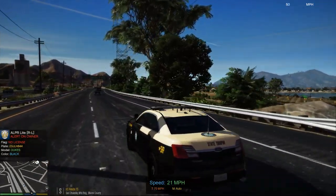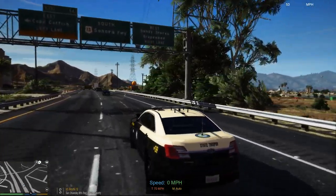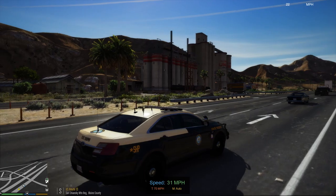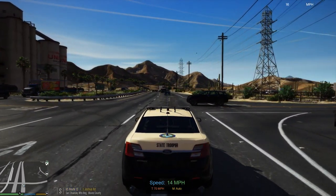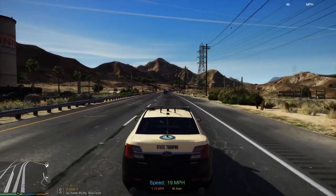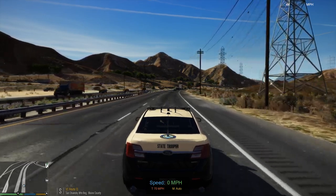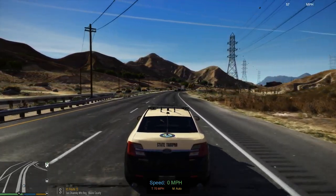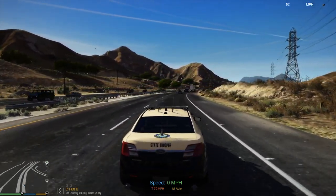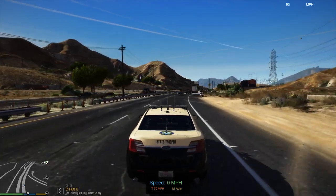We'll get back out here and see if we can stick on the highway. Sometimes what I do for highway patrol is go down through Harmony and come back up through Sandy Shores when I'm up in this area, and come back on the interstate. There's already been quite a patrol. We got an ambulance stolen as the first thing — a theft of a Palito Bay PD vehicle.